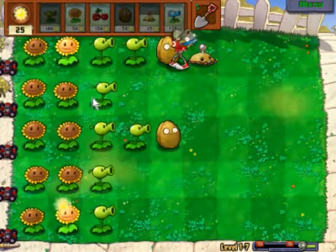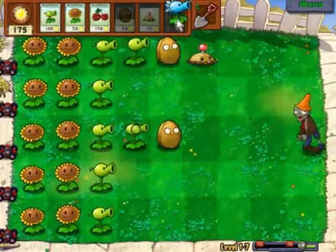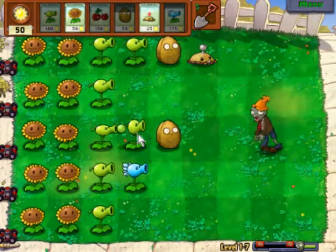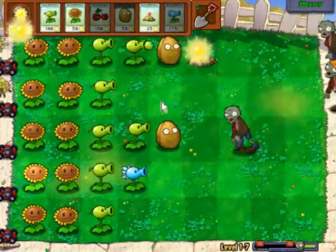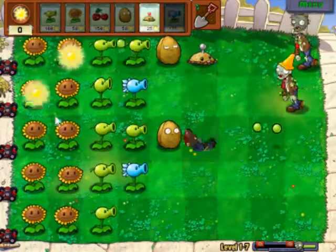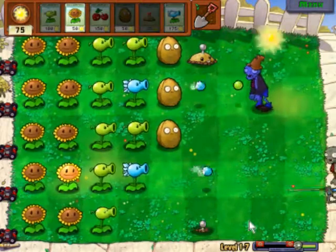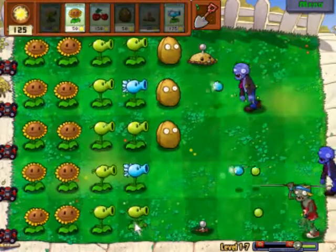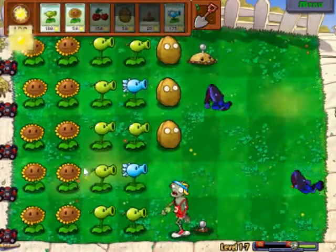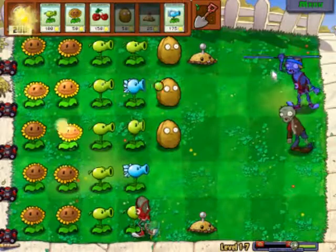Wall-nuts have quite a lot of health. I do want to plant them down as soon as possible, but in tricky situations I'm going to have to place them and then swap in snow peas around them. As you can see I've got one — I'll slow it down and place a snow pea in front of it. Here comes another one; I'll plant a Wall-nut there and damage it enough. That should be dead, and as you can see it's slowing down like a regular zombie, which is quite useful.